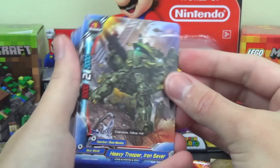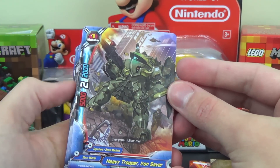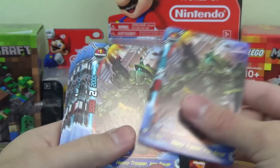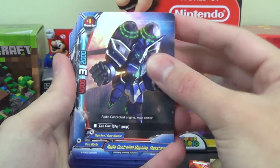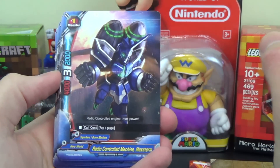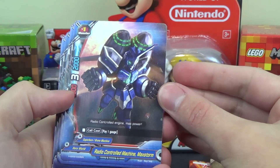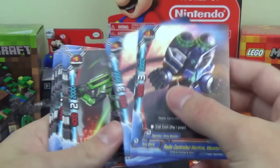Moving to the size 1s: Heavy Trooper Iron Saver is a vanilla size 1 with 5,000 power, 2,000 defense, and 2 critical. Always love size 1s with 2 critical. Next, even better — a size 1 with 3 critical, though you do pay a gauge to call it: Radio Controlled Machine Max Storm, with 4,000 power and 2,000 defense. Three copies of him.